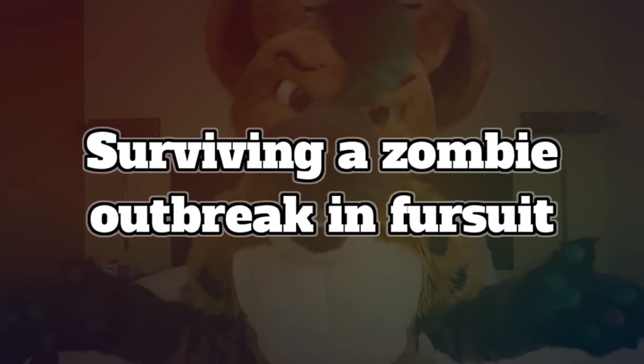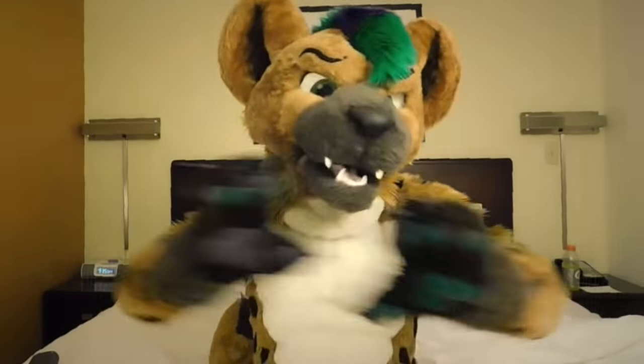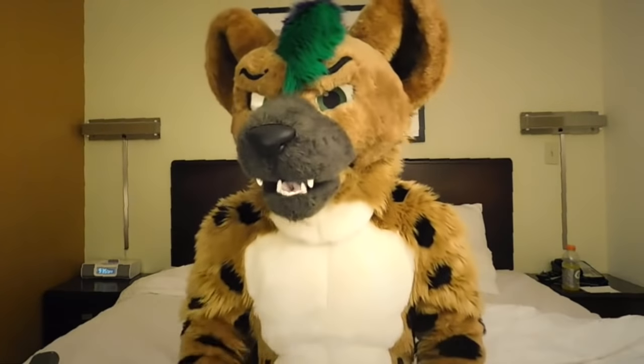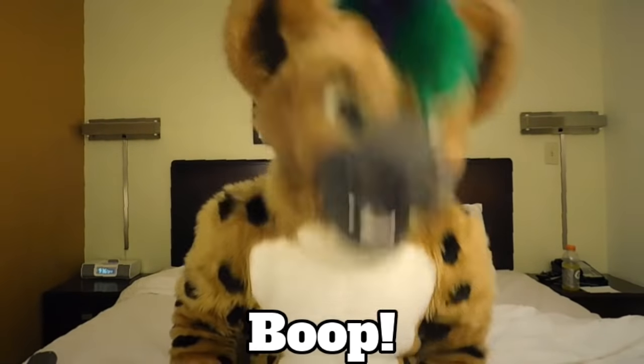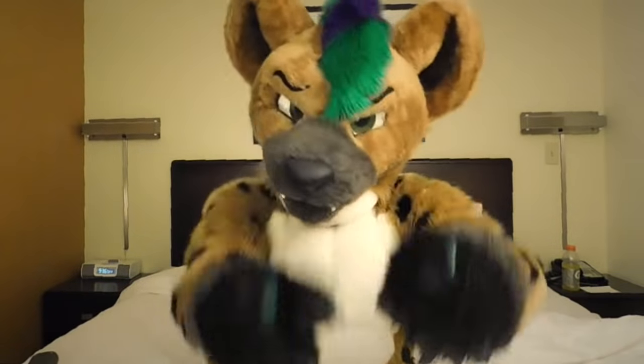Surviving a zombie outbreak in fursuit. Now, if you're in fursuit and a zombie outbreak happens, never fear. You have one very powerful weapon, which is called your snoot. Simply bop your snoot on the zombie, and if you hit him on the cranium, they're gonna knock out straight away. Make sure to keep your fursuit head on, because fursuits give you extra superpowers.